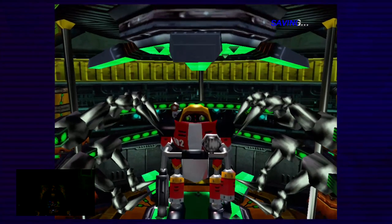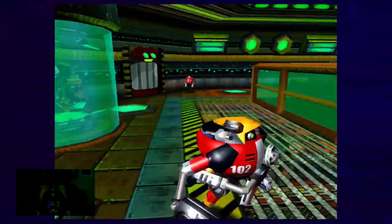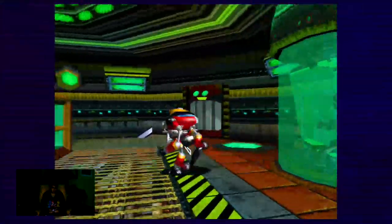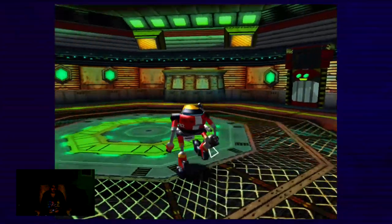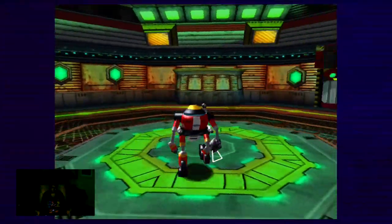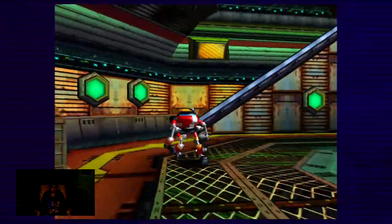Oh wow, Robotnik just awakened E-102 Gamma. Yes, as I mentioned, E-102 Gamma is voiced by John St. John as well. He also did E-123 Omega in Big. We're gonna go on to the final egg and do some training.